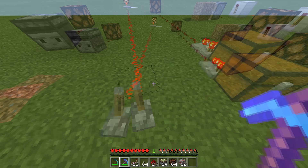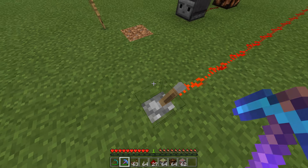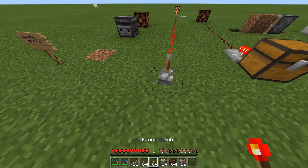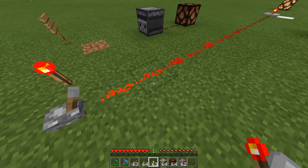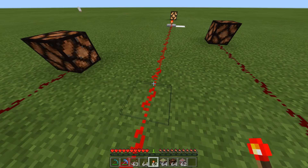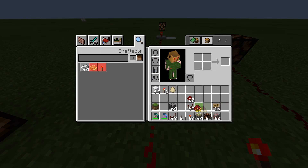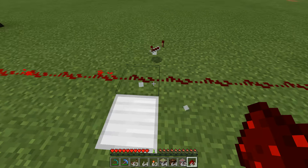Redstone power: when you have a redstone power source such as this lever — it could also be a button or a torch — what it does is it powers a line of redstone for up to 15 blocks. Now that doesn't have to be in a straight line; it can go off into other directions. Right here is block 15.